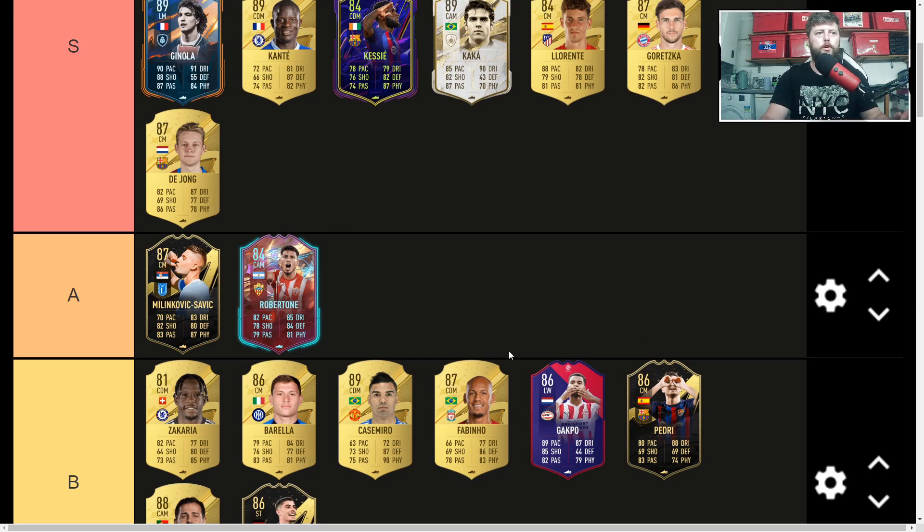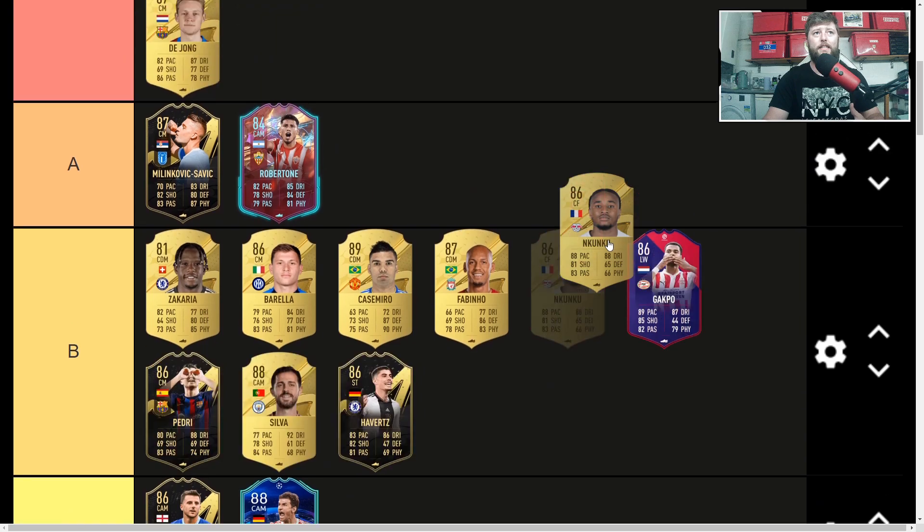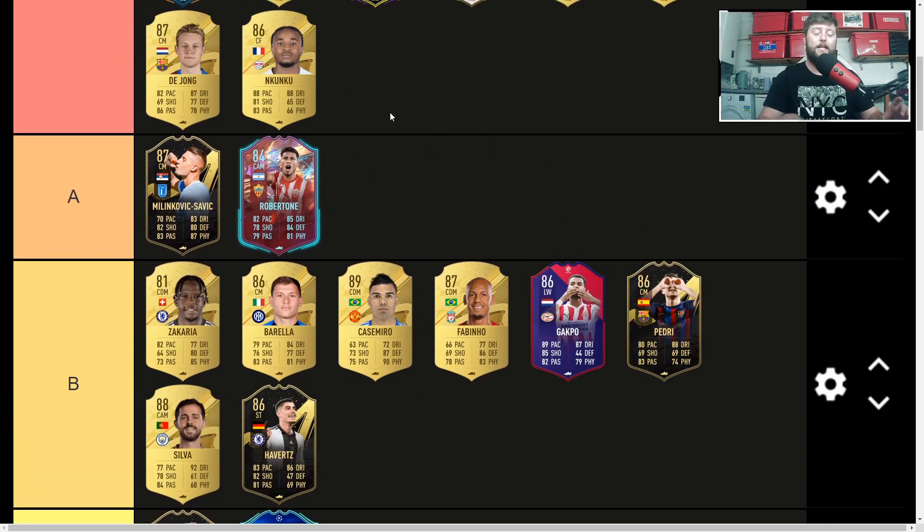Then we go on to Nkunku — a cracking little CAM and a massive upgrade. Coming in at a high value of 86,000 coins, which is incredible for a CAM, centre forward, or striker. I've seen him used as a striker a few times and feel there's the option for both positions. No Lengthy on him, so I'm surprised he's kept this value — the pace, dribbling, and passing must be working really well. Most definitely S tier right now. The Hunter chem style maxes out shooting and pace, giving 96 pace and 87 shooting. Can't wait for his first inform.